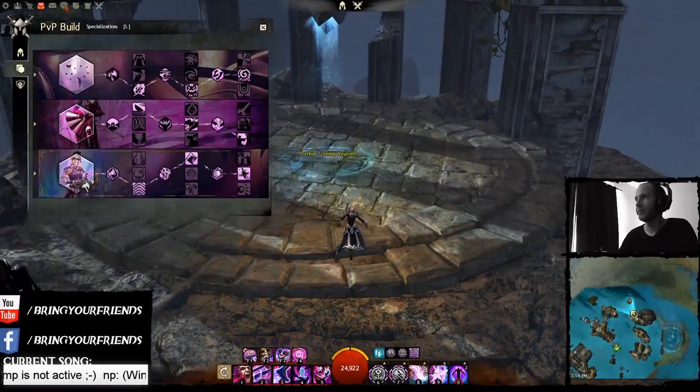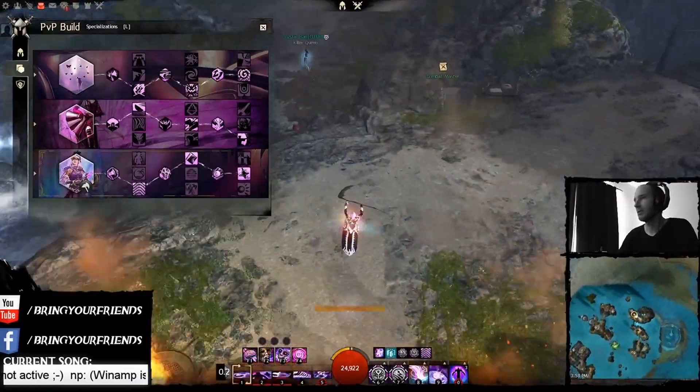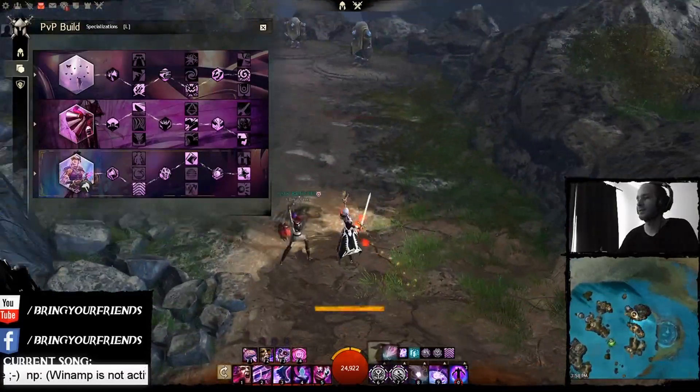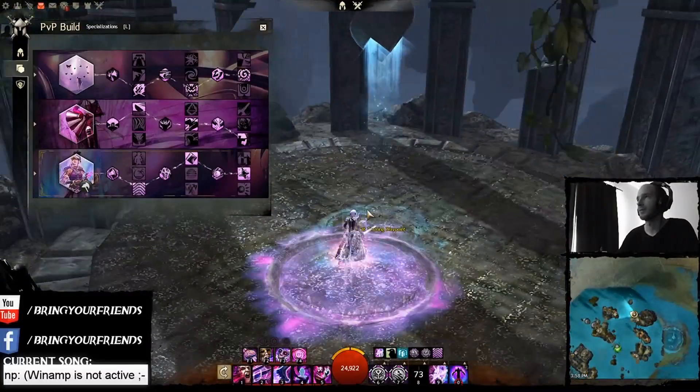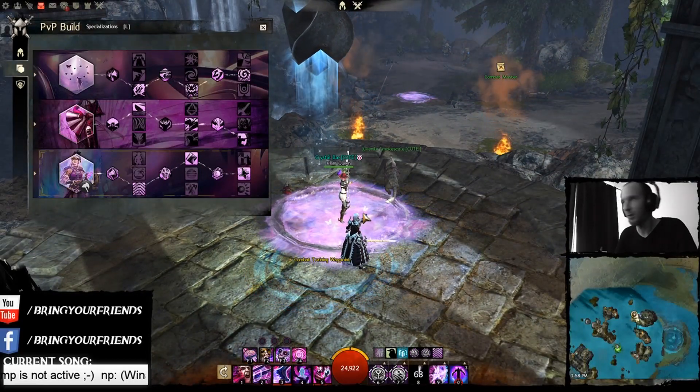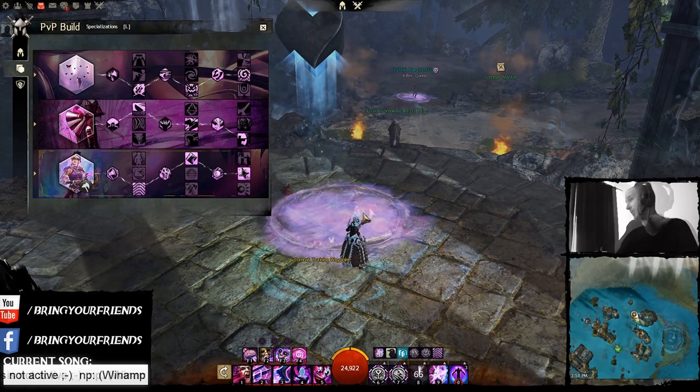I chose Mimic because it gives you a lot of versatility - it gives you the option to cast Signet of Illusions again, or it gives you the option to double portal, which is pretty good depending on the situation. Say you go to a far point, throw out a portal, leave, the guy goes off point - you hit Mimic, portal back, decap, and now you have portal up and ready to go again.